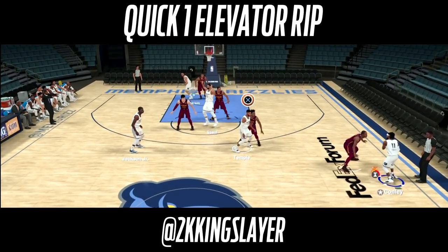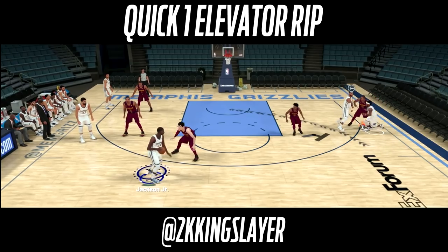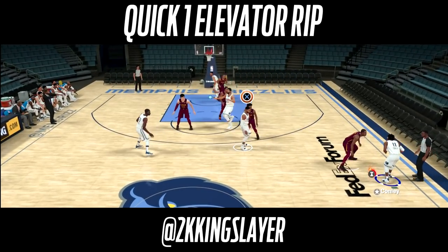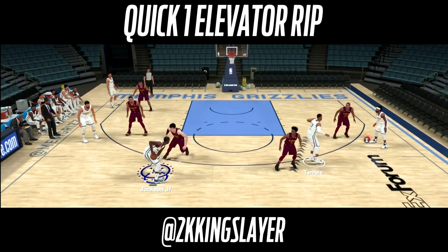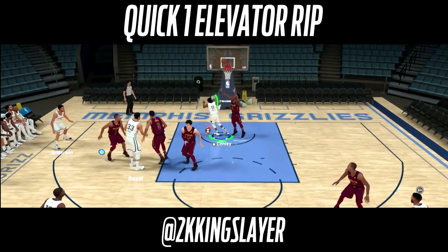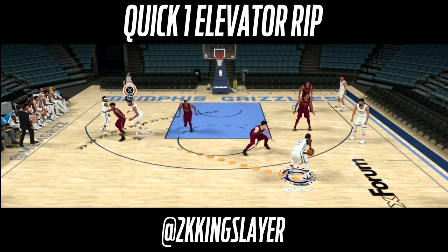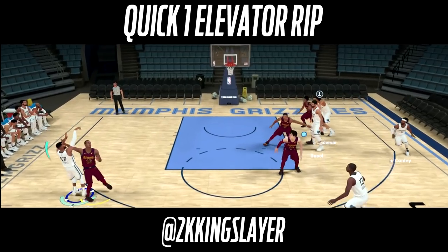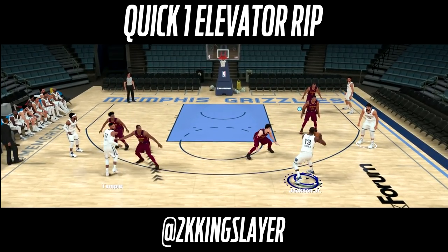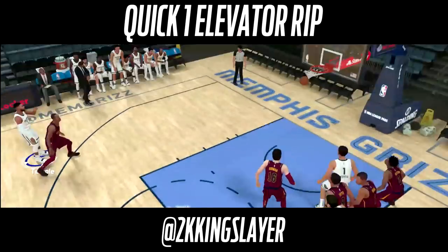The next play is called Quick One Elevator Rip — some of you may remember this from 2K18, it was one of my favorite plays. One option: Conley gets an off-ball screen and scores inside. Be careful with that pass though — it can get picked off. Another option: if your opponent pays too much attention to Conley off that screen, they'll sag and leave a three wide open.